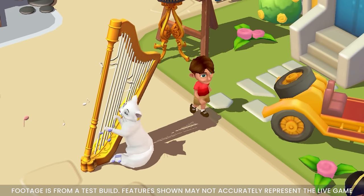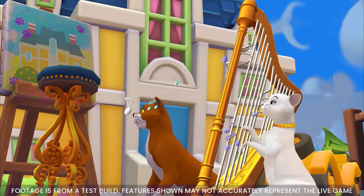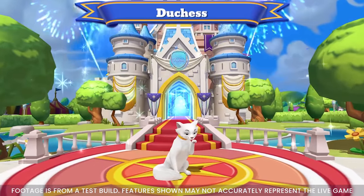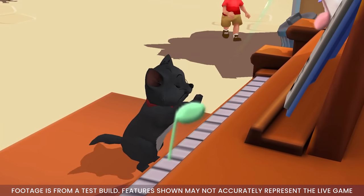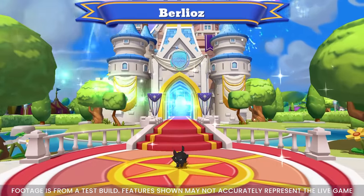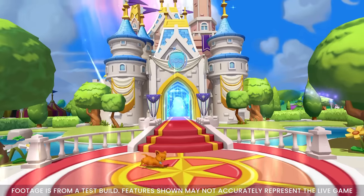Let us begin by going over all the new characters you can expect to see in this update. It is officially time to welcome our first character of this Meowgical update — get ready to welcome the elegant and graceful Duchess to your kingdom and embark on a furtastic feline adventure. Next up, we'll be introducing the prodigious pianist kitten, Berlioz, to the kingdom. He will also be our premium character for this update, so let's find out if his mastery of scales and arpeggios remains flawlessly precise.